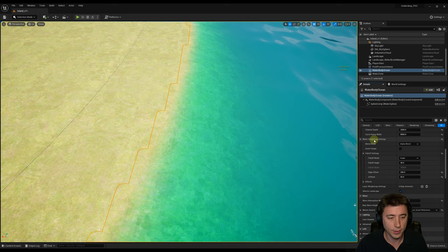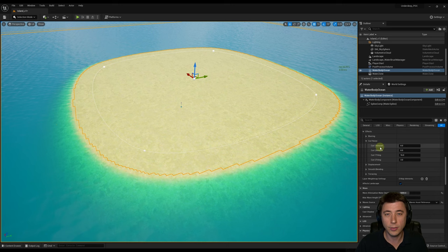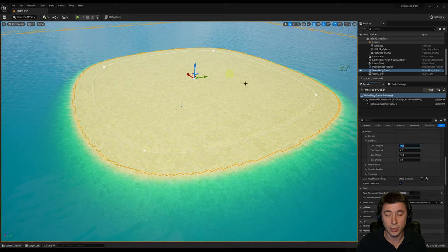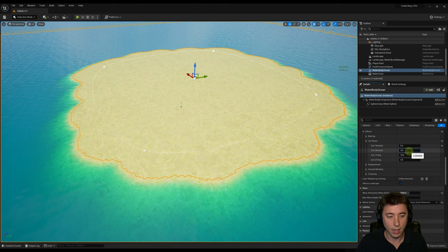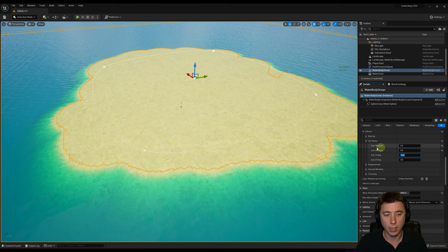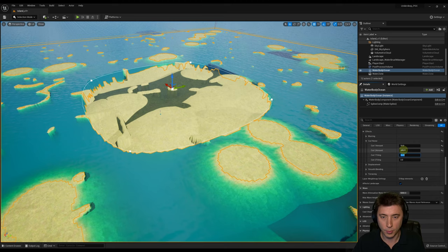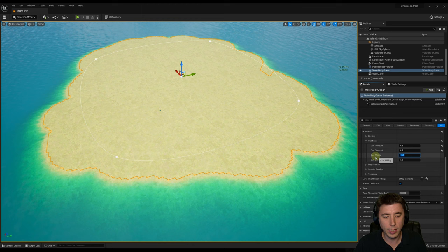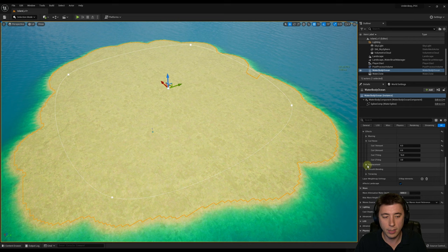Also under the water height map settings, go to Effects and expand the Curl Noise. I recommend zooming out so you can see the entirety of the island, because these settings give randomization to the edges. Instead of messing with spline points, you can get a lot of interesting effects just by adjusting the curl amounts. I'll set the first curl amount to about 0.3 — that varies up the edges to give a more random pancake effect. Curl 2 amount I'll set to 0.5. Think of curl 1 as your primary variation and curl 2 as your secondary variation. Cranking them up to 10 and 20 gives a wild archipelago effect, but we'll keep it simple at 0.3 and 0.5.